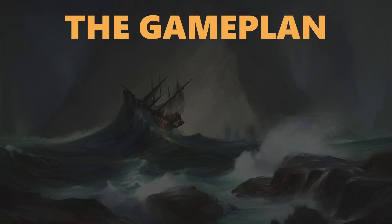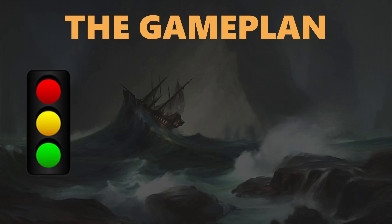Starting things off with the game plan, we're going to be using a tool called the traffic light model of game plan design. The first thing you need to do is stop and think — how will your deck win? It's a red light. You have to think of this before you do anything that has to do with building your deck. Are you going to be an aggressive deck, a controlling deck, or some sort of combo deck like a mill deck in Limited? How is your deck going to end the game victorious?